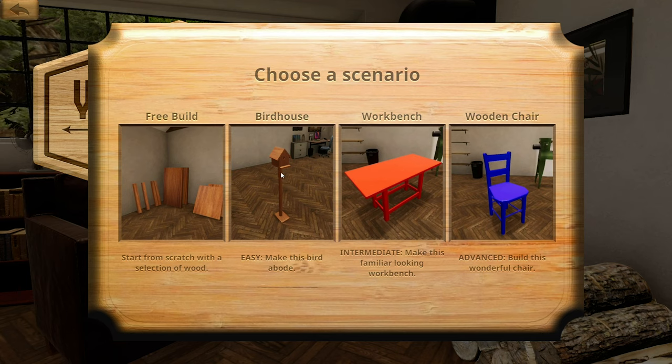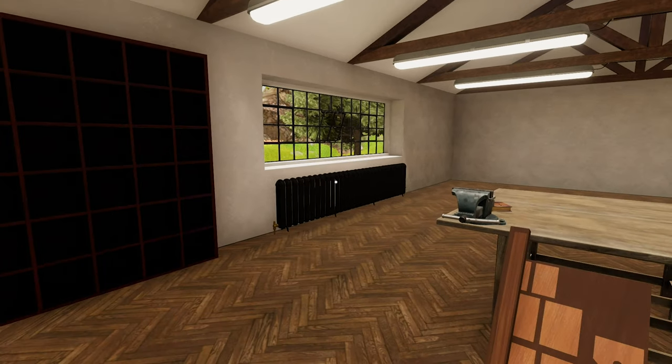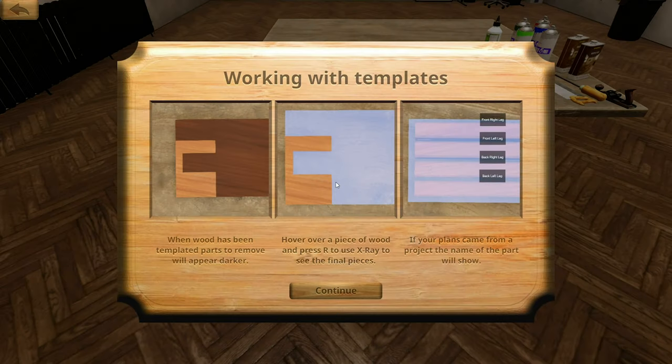This is apparently easy — this is a birdhouse, and we're going to make one. We need to use the tools to cut away the darkened pieces of wood, then attach the pieces using glue, and finish up with oil or paint. Let's do this! This is our little template thing here.